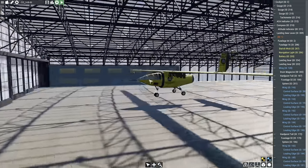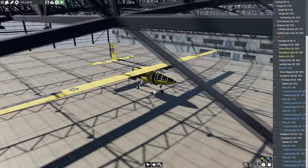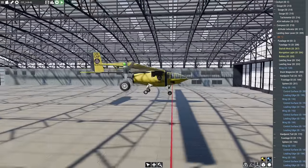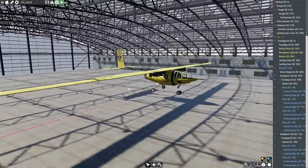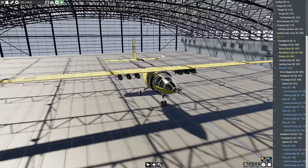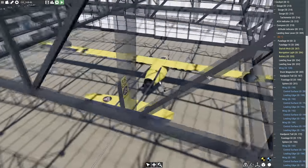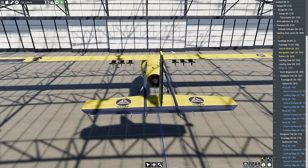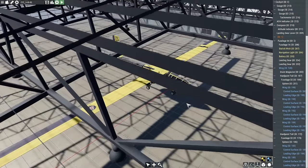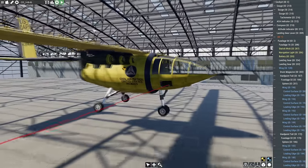Hello everybody, my name is Will and welcome back to another episode of Fly App Community Creations. Today we're starting off strong with a plane with a wingspan longer than my intros. This is the CDVB61, designed by Bots. It's meant to be a post-apocalyptic nuclear war survival plane built by the US — basically the kind of plane you'd have after a nuclear war.